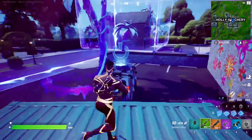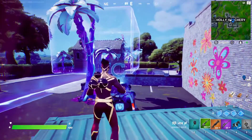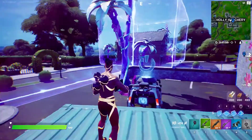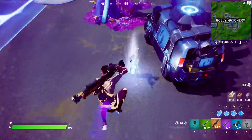For this Week 11 Epic Quest, you have to deal 150 damage in alien biomes. These are the alien biomes right here — these gigantic blue cubes. Just come to Holy Hatchery to find these, and make sure that all the damage you do is inside these alien biomes. We only need to do 150.